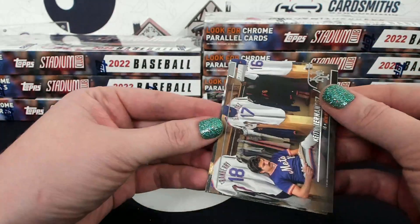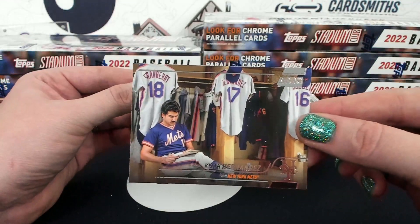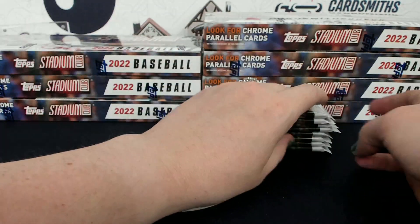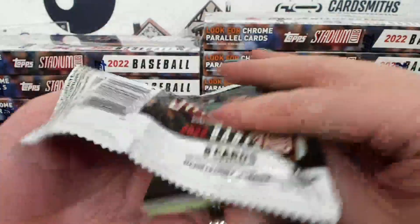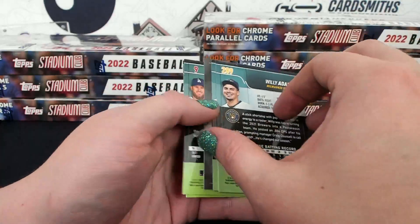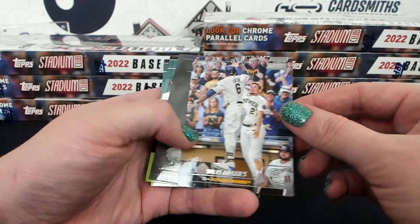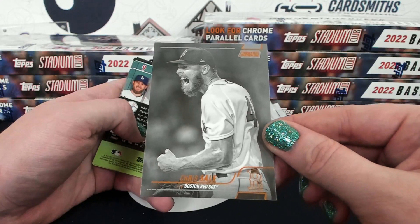I got distracted — yes you did. I know I saw this card already but I love this one too. How good is that one? That is nice. Oh my god, these are such cool cards, I love Stadium Club! Oh my goodness. Salmon — it's cute. Black and white Chris Sale, hobby exclusive. GMBB with the Red Sox.